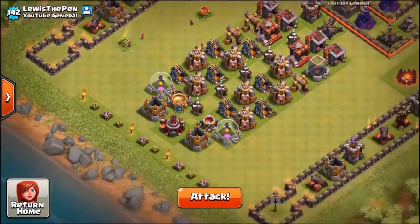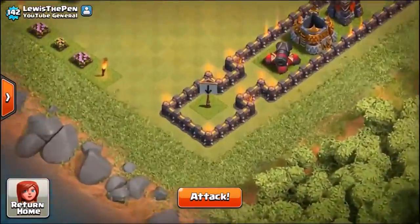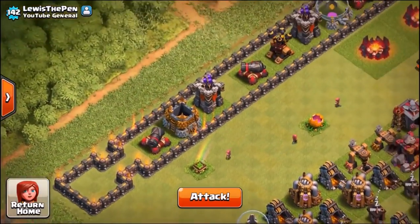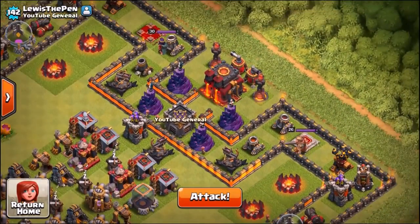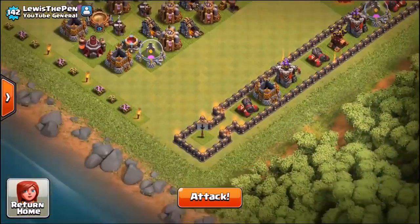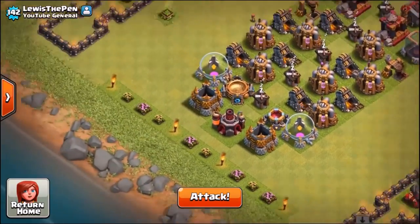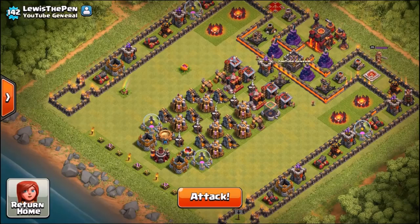The base is the exact same on both sides, and we're basically going to see if we drop in four maxed PEKKAs there and four maxed dragons there — which troop is going to make it the furthest up the valley, around the corner, and into the center where the wizard towers, the inferno towers, the town hall, and the heroes are. We'll start with PEKKAs against dragons, then try a variety of different troop attacks, so stay tuned.